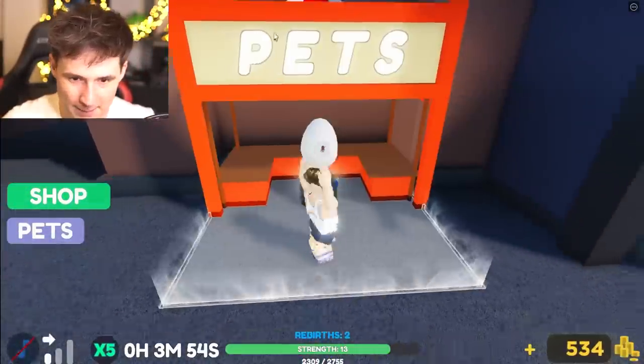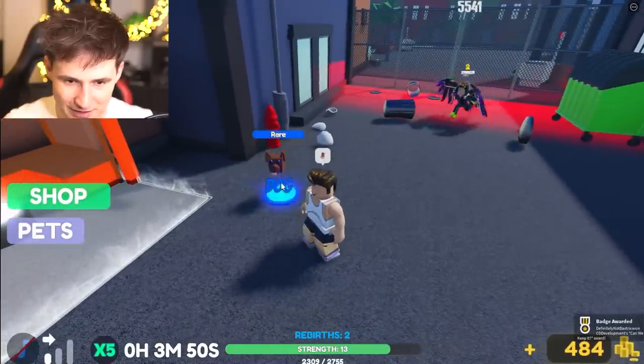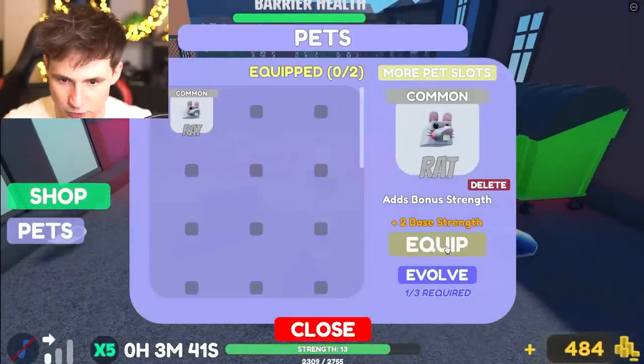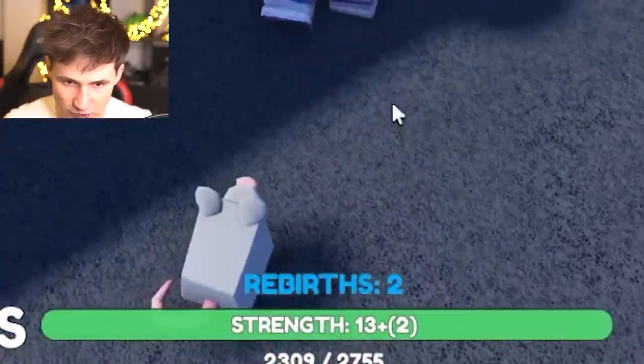Let's do one basic egg. Oh, you threw it as well. What do we get? We get a rat. Is the rat good? Two base strength — this is really good! So now we have 15 strength instead of just 13.